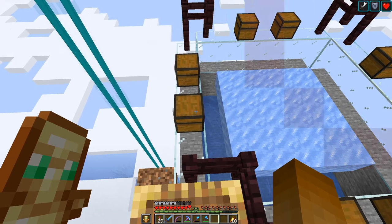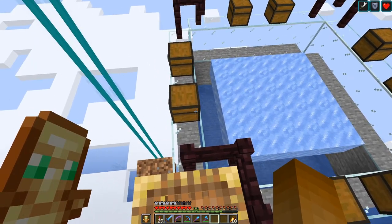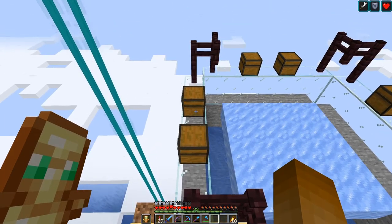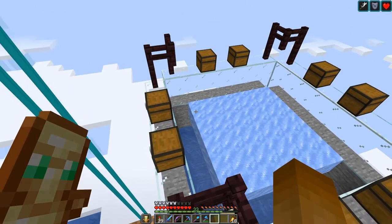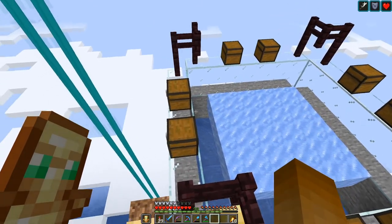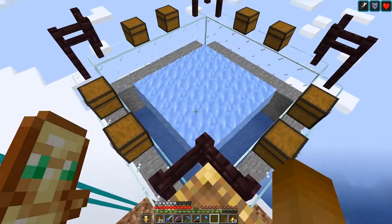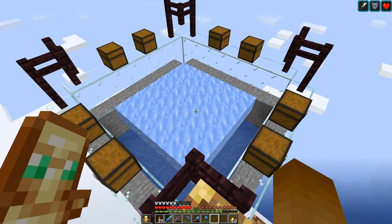and placing that can be tricky as it involves placing some temporary blocks to get some trapdoors and fences in place, so the lava actually only flows onto the chests and not to the other side making a mess over here.